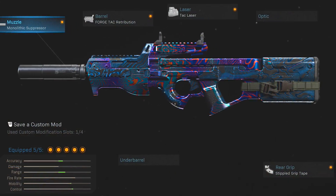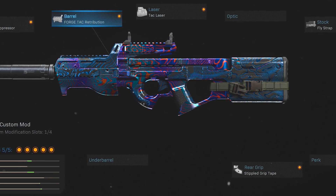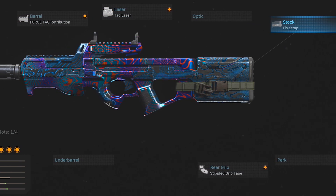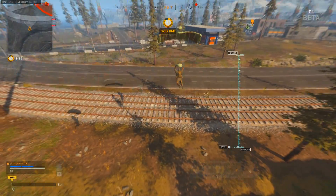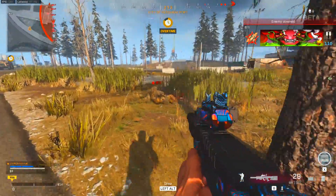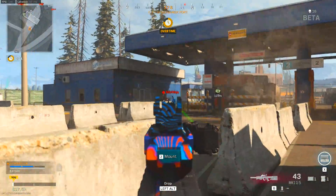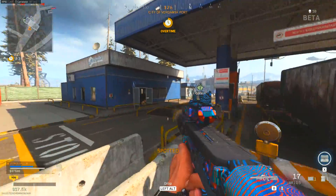Here I've got the Monolithic Suppressor, the Retribution Barrel to extend the range for medium-range fights, the Tac Laser to help with speed and agility, the Fly Strap Stock for more of the same, and the Stippled Grip Tape as usual. For this one I would say the better bet is to use a sniper for a secondary, since the P90's range becomes less consistent at longer distances. This thing already dominates in CQC fights, so a close-quarters secondary really isn't necessary.